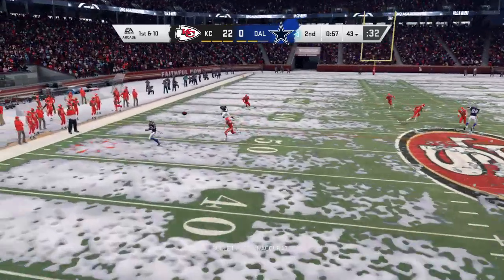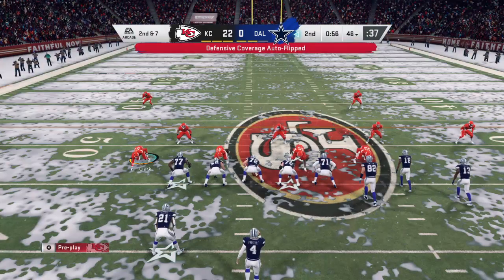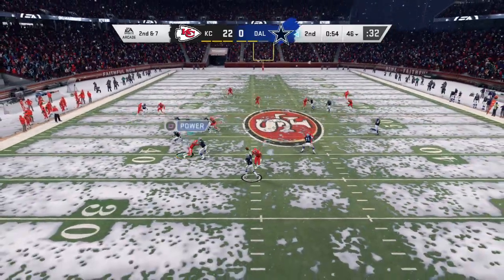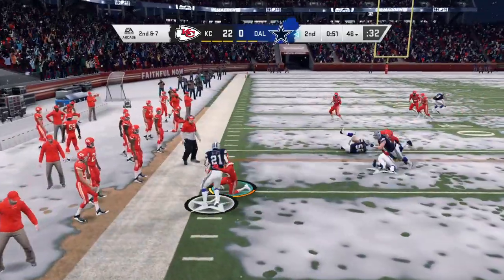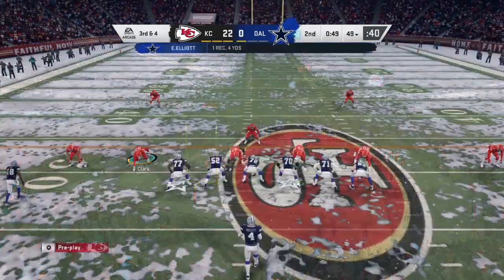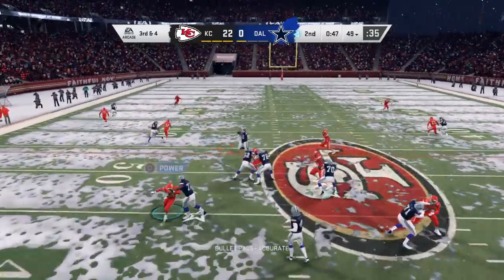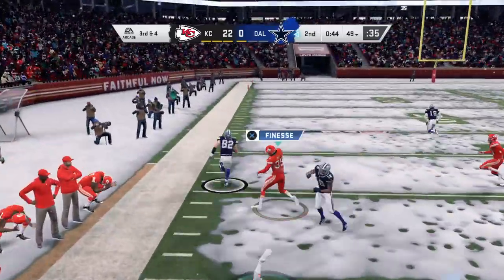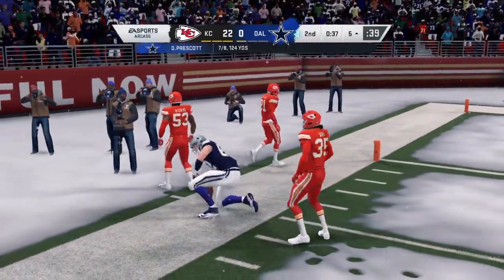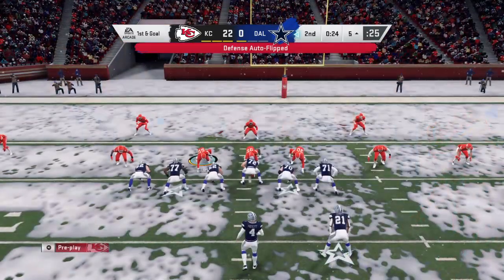A first down throw for Prescott — he finds Randall Cobb, getting it out closer to midfield. That completion only netted three. Second and seven. Prescott sets up the screen to Elliott. The Cowboys use their second timeout with just under 50 seconds remaining. To the air again — Prescott, and this is caught by Witten. He'll be marked down all the way inside the KC-10, converting on third down, setting up a first and goal.